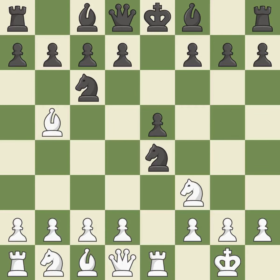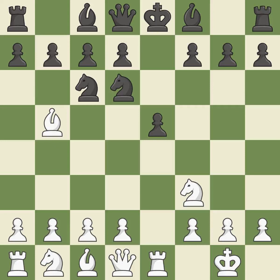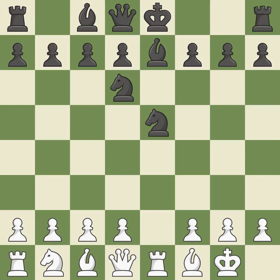Re1 activates the rook and attacks the knight on E4. Nd6 retreats the knight to a central square that attacks the bishop on B5 and controls the E4 and C4 squares. NxE5 captures the E5 pawn, centralizes the knight and attacks the knight on C6. This protects the attacked knight, and the bishop is now in a secure position, keeping material balance in check.